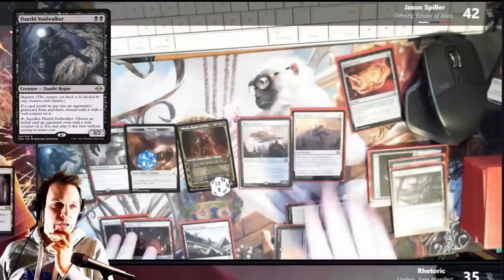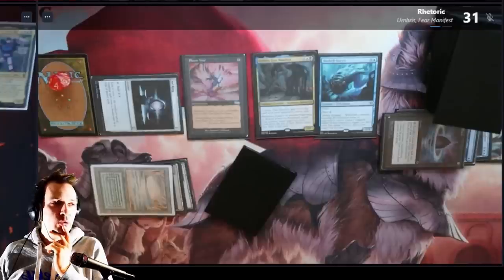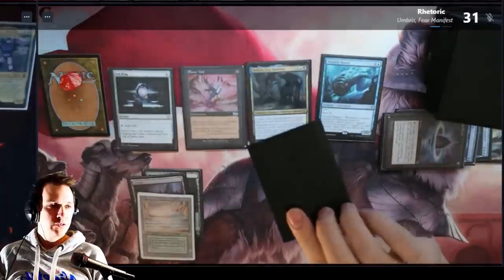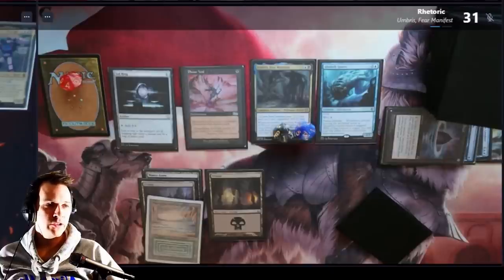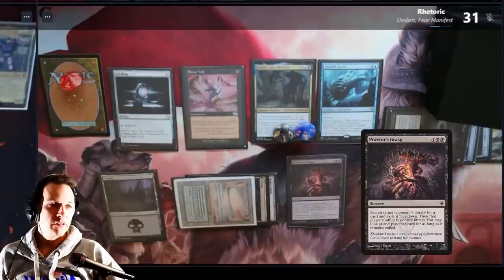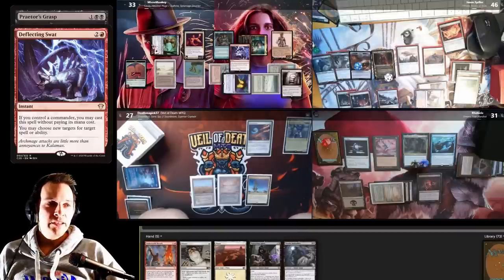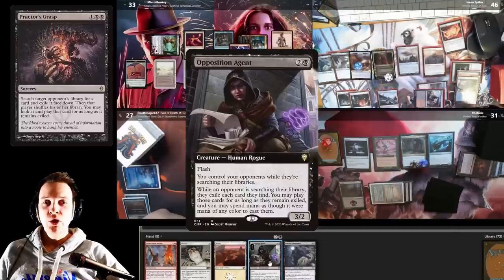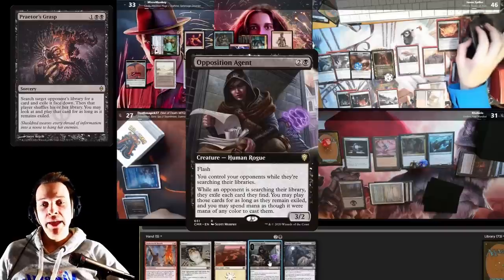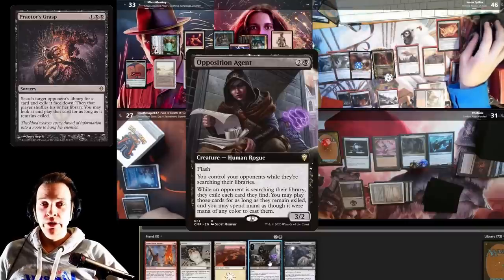Jason removes a loyalty counter to make Heart of Kiran into a creature and casts Dolphin Voidwalker — so graveyards are super shut down. He goes to combat and swings four in at Rhetoric, who's currently at 31. Turn goes to Rhetoric — draws a card, lays a Swamp. The commander is currently at 20/20 so it's not commander damage lethal yet, but super soon. Rhetoric casts Predator's Grasp on me — I'm not paying for Rustic Study so I draw a card, but I respond with Deflecting Sword changing the target to Jason.